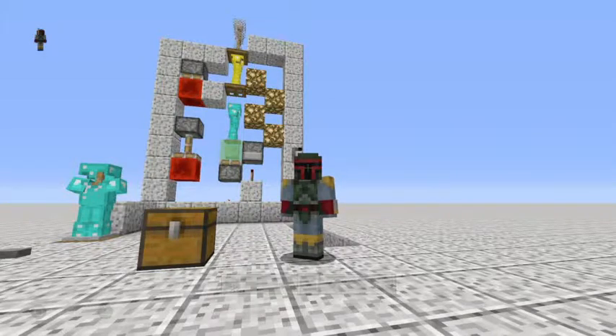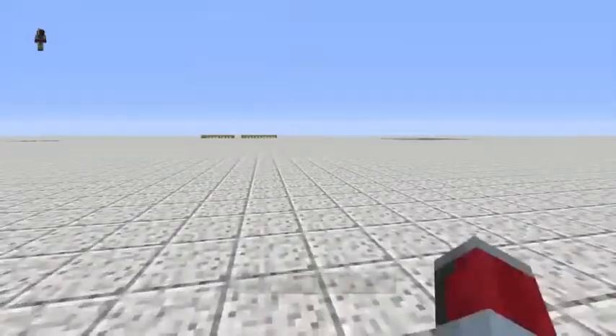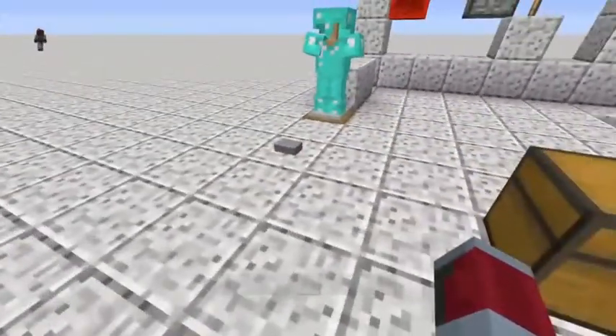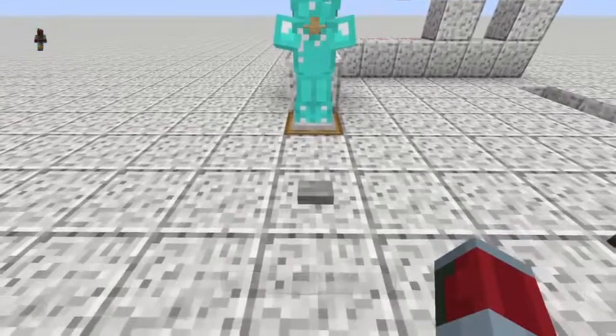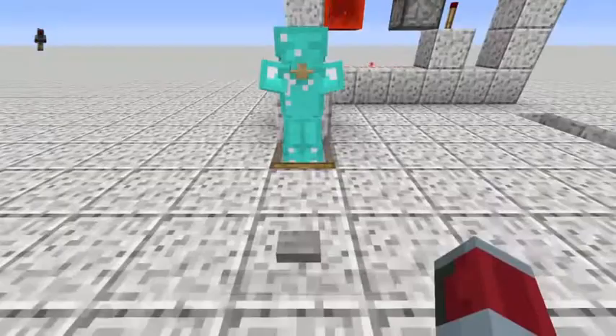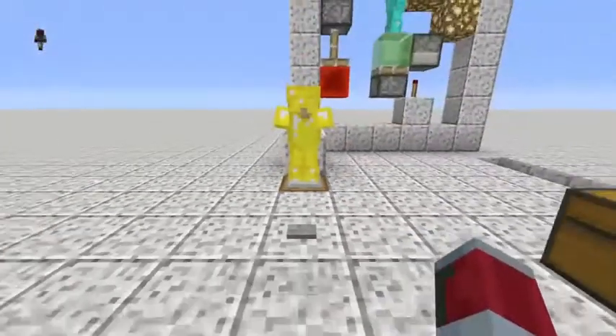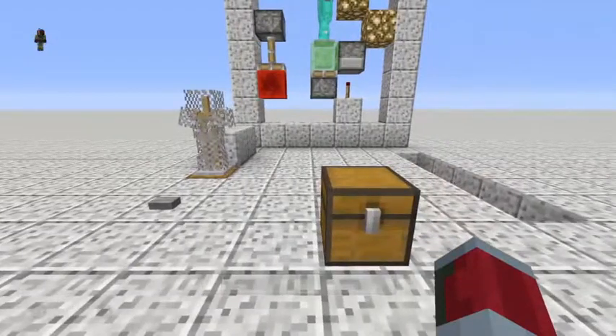Hey everybody, AnikonSqueeze back again with another Tricks and Traps video. Today, as you can see behind me, we are doing a 3 armor stand swapper. It's one of my favorite things. Redstone is really good when you are using it in a factions map, trying to hide all of your armor. You can put the bad one out front and always have two good ones sitting below it. So it swaps through 3 armor stands.